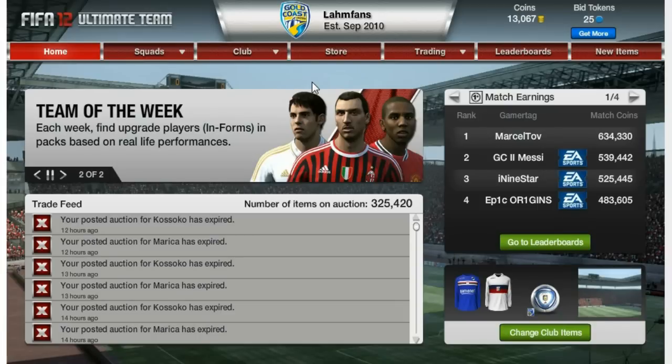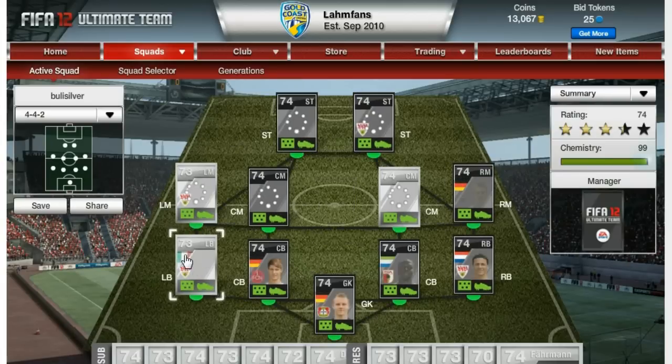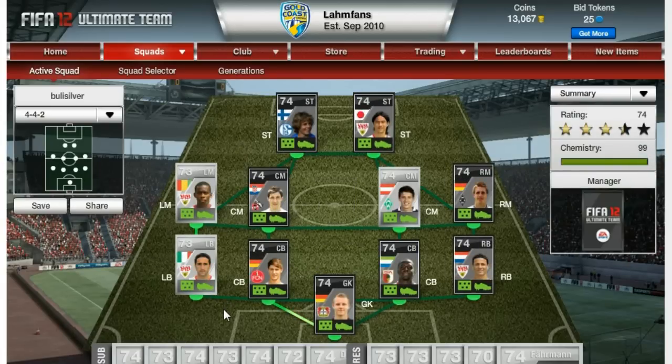Hey guys, LimeFanNannyChiyo again today with another squad update video for you guys. As you can see in the title, it is a Bundesliga Silver Squad, which I built a couple of months back — basically at the start of Ultimate Team — but this one is completely different to the one I built back then. It is a lot more expensive. I sold basically everything I had in my club, all my players, to afford this pretty high-rated silver team with all the expensive players I wanted. I'll just show this squad to you now, with a lot of silver informs in them.